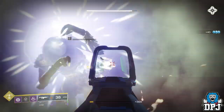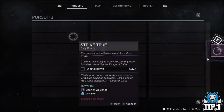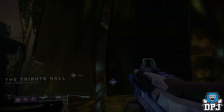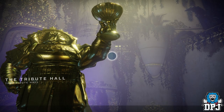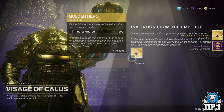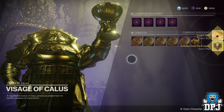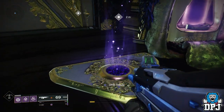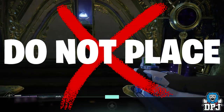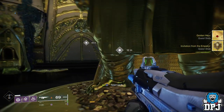Go ahead and complete that bounty — any one you want. Upon doing this, you are rewarded a Boon of Opulence. Take this Boon of Opulence back to the Visage of Kallus as directed. He rewards you the next step of the quest and also gives you a Raid Banner kind of thing called the Invitation of the Emperor. This is where the glitch starts its work. Now with this Invitation, you are supposed to slot it down to open the door into the Tribute Hall. Do not do this. What you want to do now is switch characters — switch to any character, just not the one you started this quest on.